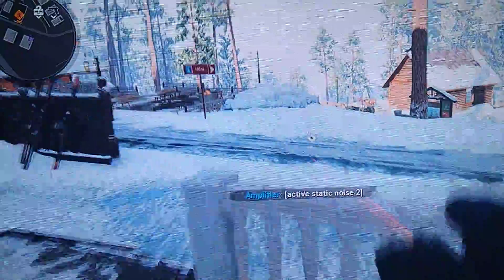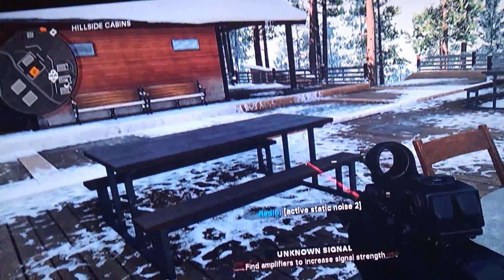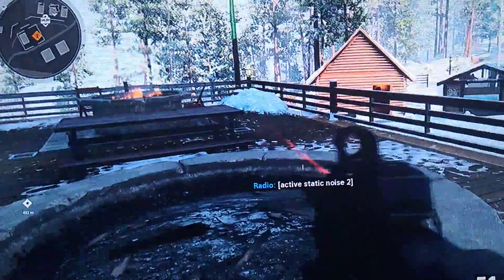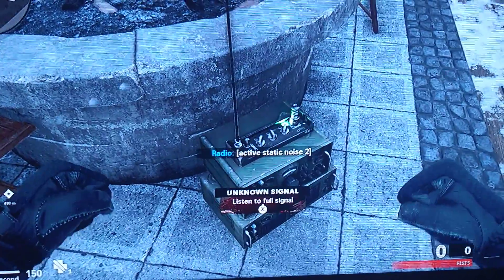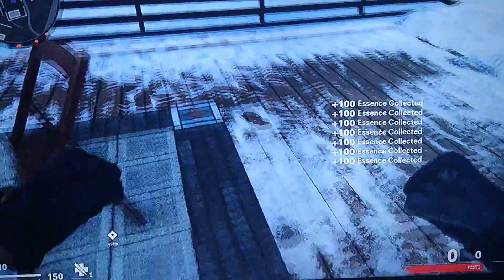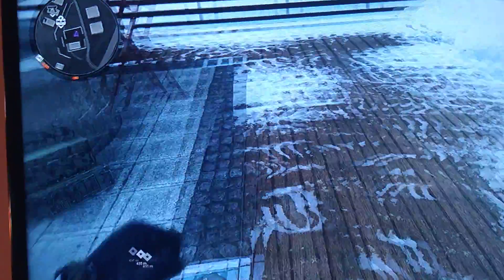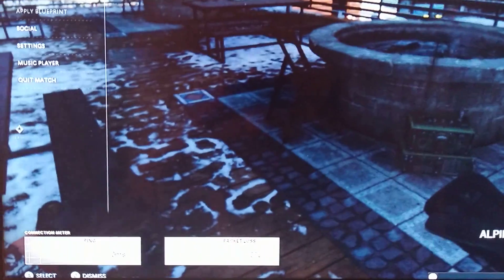By chance one of the signals will spawn that ton of zombies. It did the feedback, spawned all the zombies, and then it switched the signal to static. Listen to the full signal — it will drop a bunch of essence for you and give you a soundtrack item. I originally thought you could use those for your cars, like soundtracks you could listen to while driving, but that's not right.